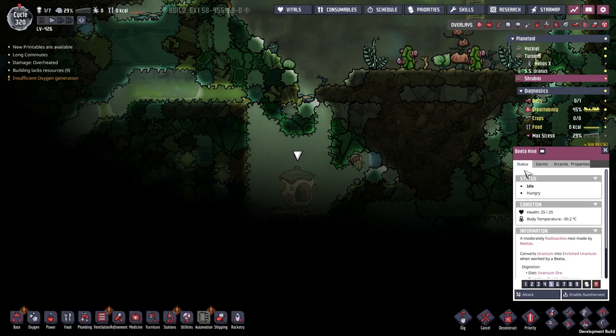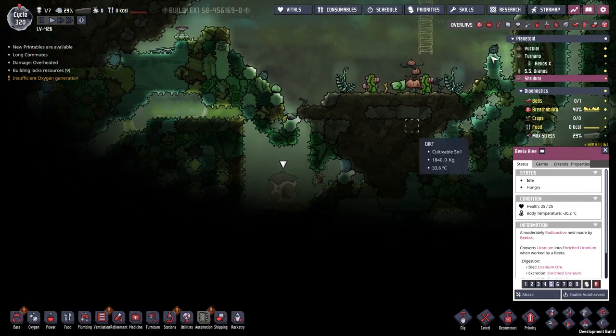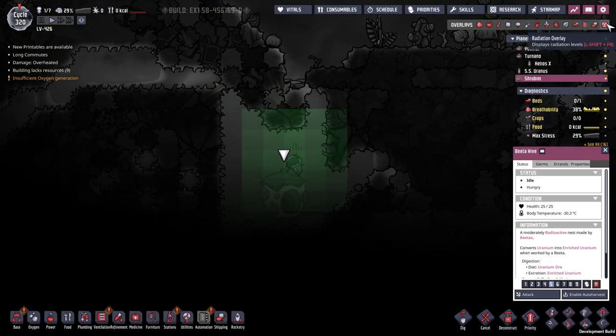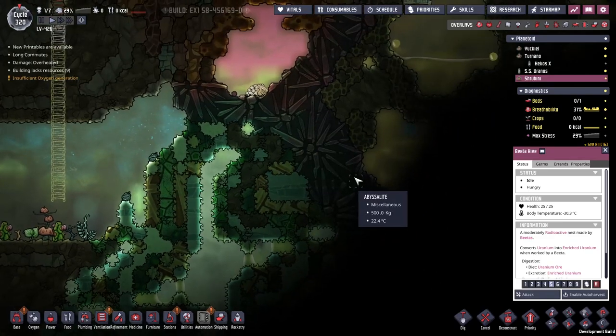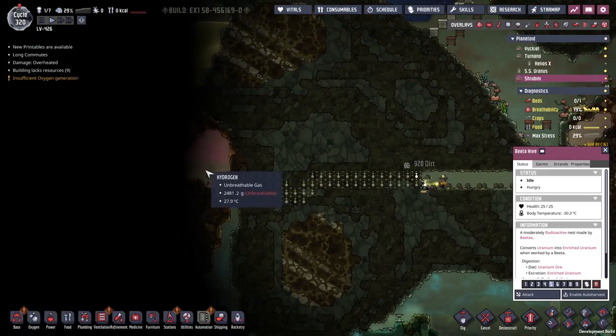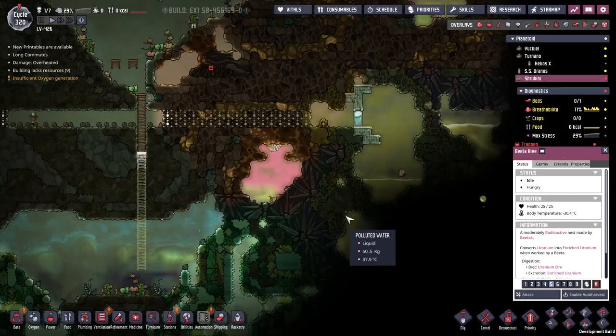It's a beehive - a beta hive, as in beta radiation. Let's pull this up. Oh yeah, look at that - oh, horrific! Well, this is going to be something to play with at some point. Oh look, hydrogen - okay cool, it's not just unique over here.